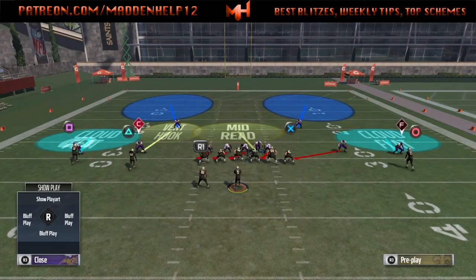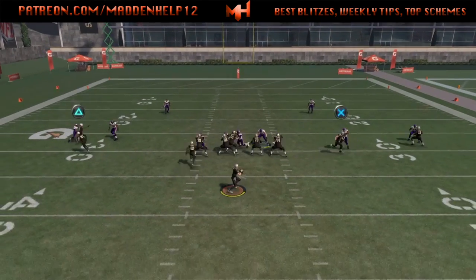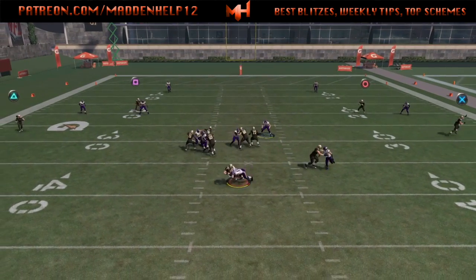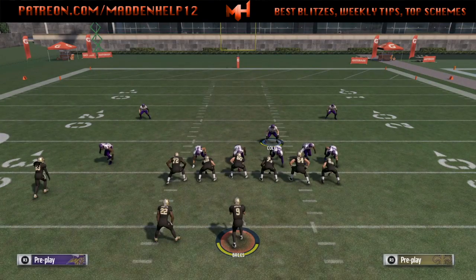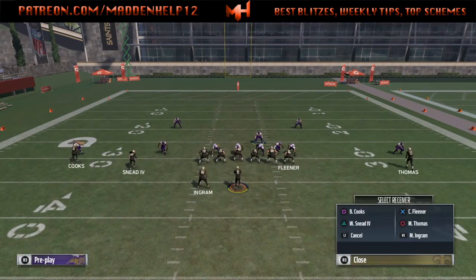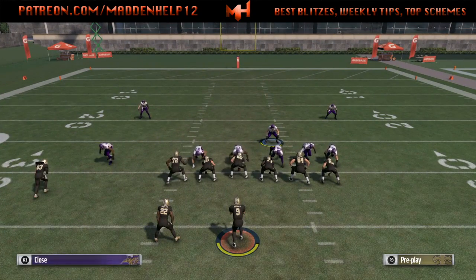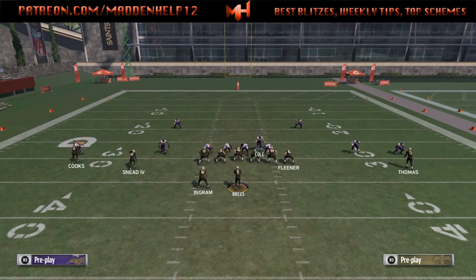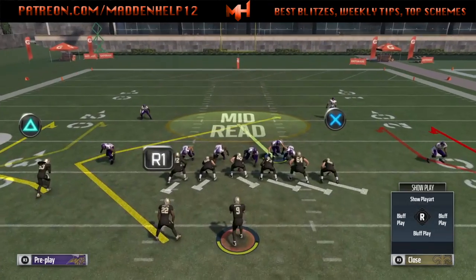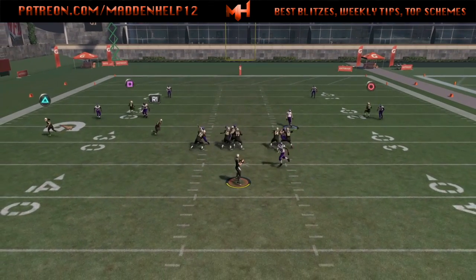The first thing I like to do is break the huddle, shift line left, crash them left, then spread — and then I'll notice what side the running back is on. You can see there we blocked the running back on the left, sent the pressure right, and it still came in. So if the running back is on the left, use the global adjustment to blitz the right-of-screen linebacker. If the running back is on the left, use the global blitz to blitz the left-of-screen outside linebacker.